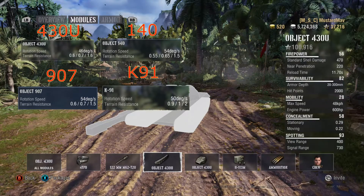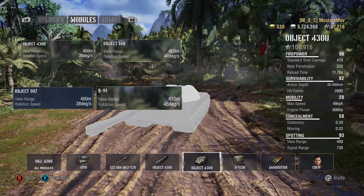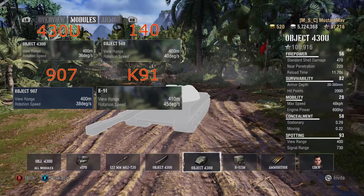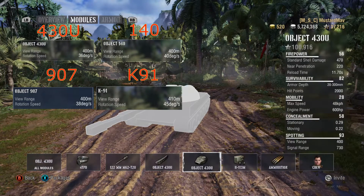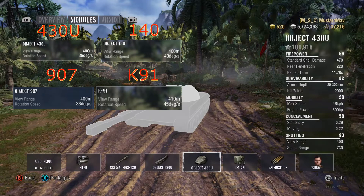It's 54 degrees per second, so it's going to spin as fast as the 140 but has the same ground resistances as the 430U. Getting into the turret, you do 38 degrees per second — a little bit faster than the 430U, a little less than the 140. The view range is 400, which is on point besides the K91 at 410.